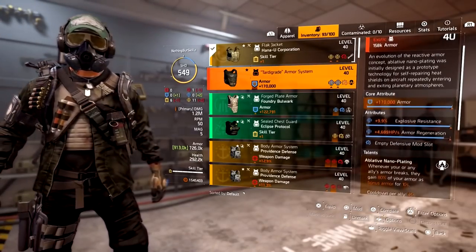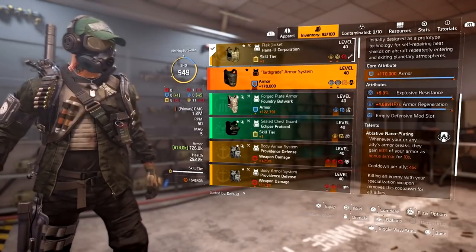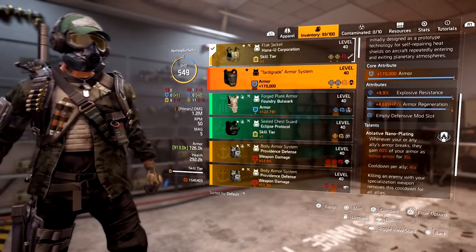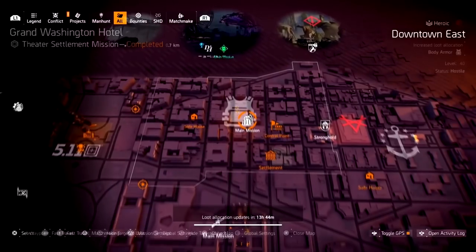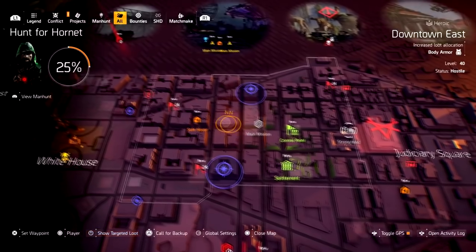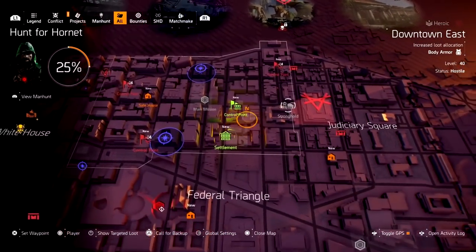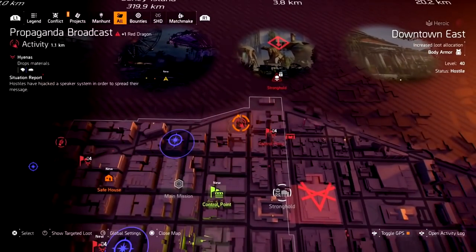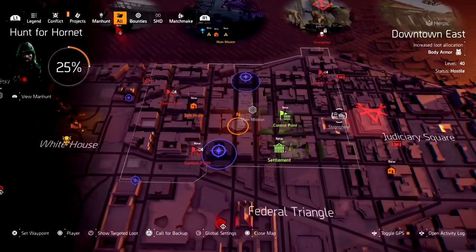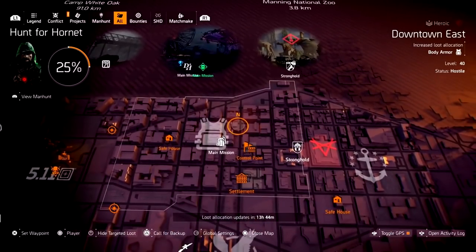We have an exotic chest piece which is great for team play. This one is also a targeted loot farm location in update 10.1. Just go to your targeted farming area and look for the chest symbol — all the control points, activities, and some boxes might even have a chance. Anything in that area has a chance of dropping that exotic chest piece because you're looking for the chest symbol.